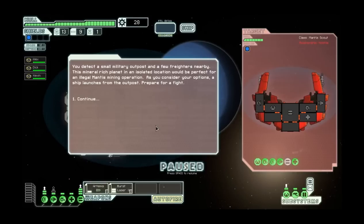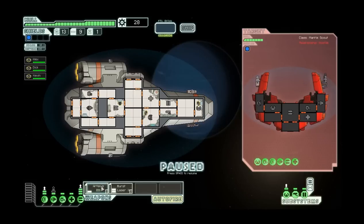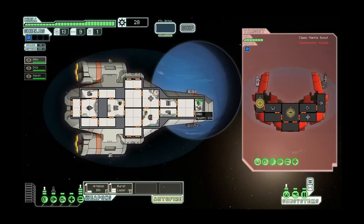You detect a small military outpost and a few freighters nearby. This mineral-rich planet in an isolated location would be perfect for an illegal Mantis mining operation. As you consider your options, the ship launches from the outpost - prepare to fight. They just engaged me, I didn't have a choice here, but I probably would have engaged them anyway. I'm going to Artemis them - same thing I've been doing.